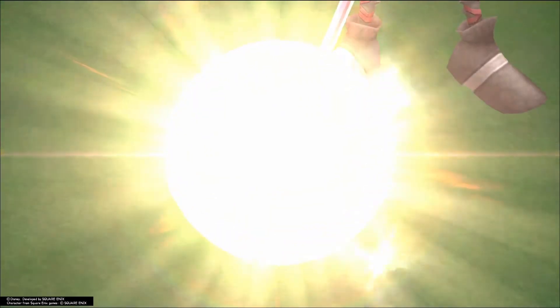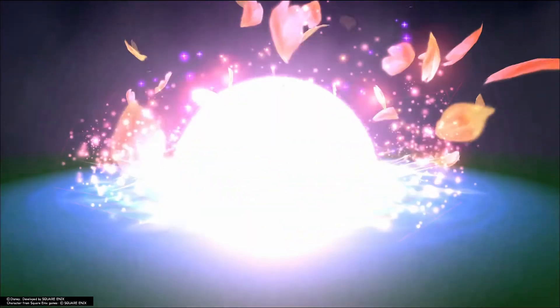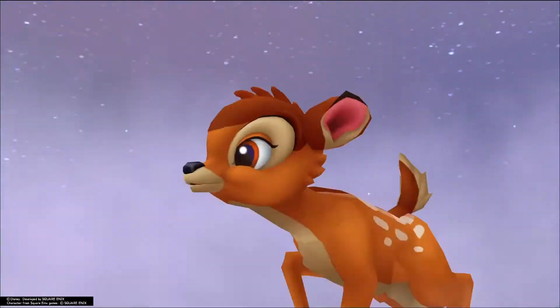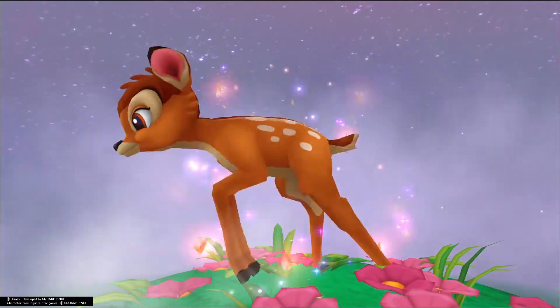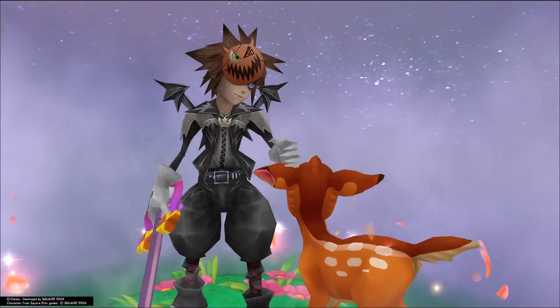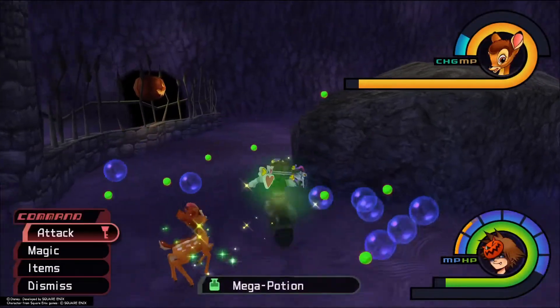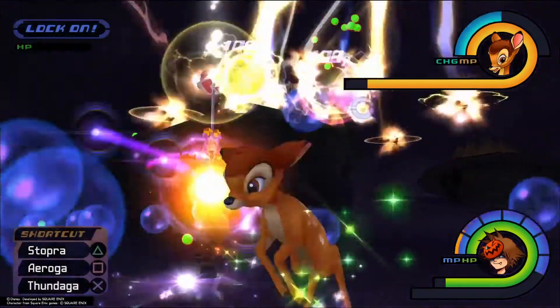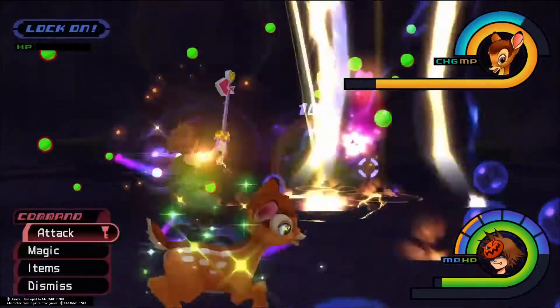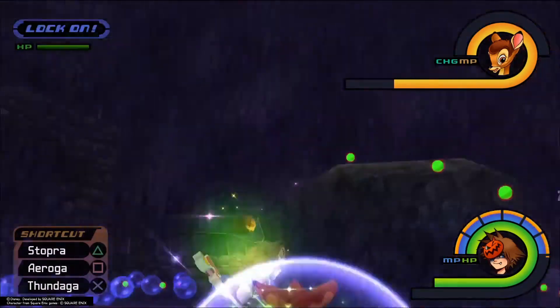So I summon Bambi and I'm gonna kill these enemies using Bambi and Thundaga. I'm gonna kill three waves of these white knights. These guys can also drop lucid gems, so that can be pretty nice if you're lucky. I have enough magic damage here to kill these in one Thundaga.